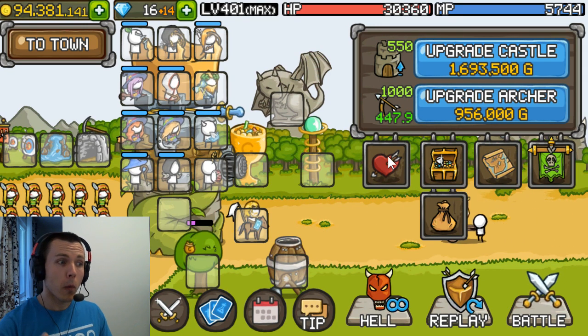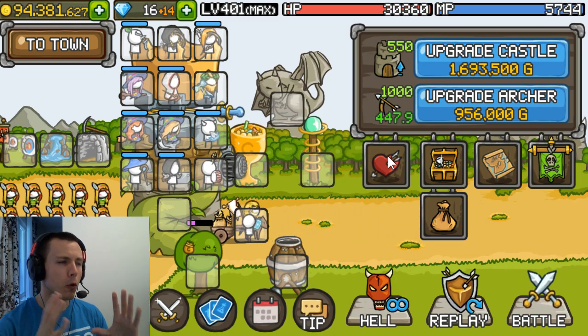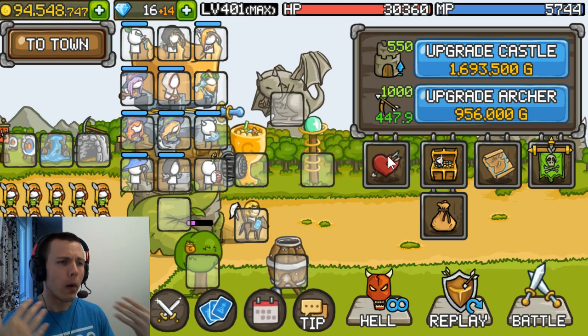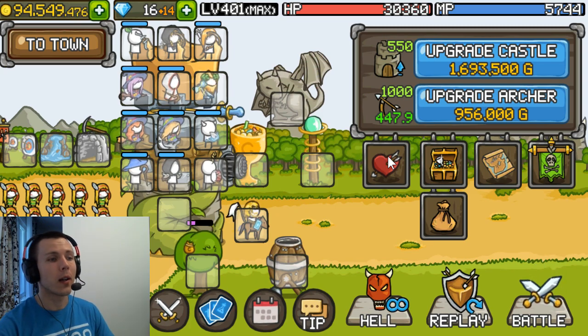The first build we're gonna do is the Manual wave build — the gold wave build — because that's the most basic thing in Crowcastle. When you wave, you want to maximize the gold income, and you need the gold to upgrade everyone, so you wanna gain as much gold as possible.